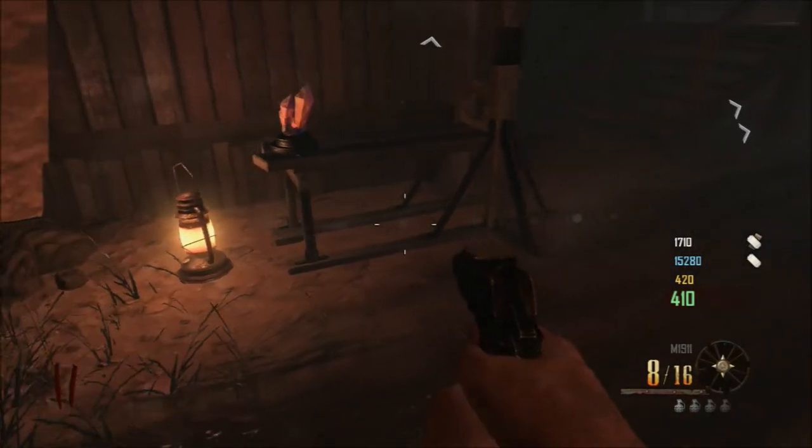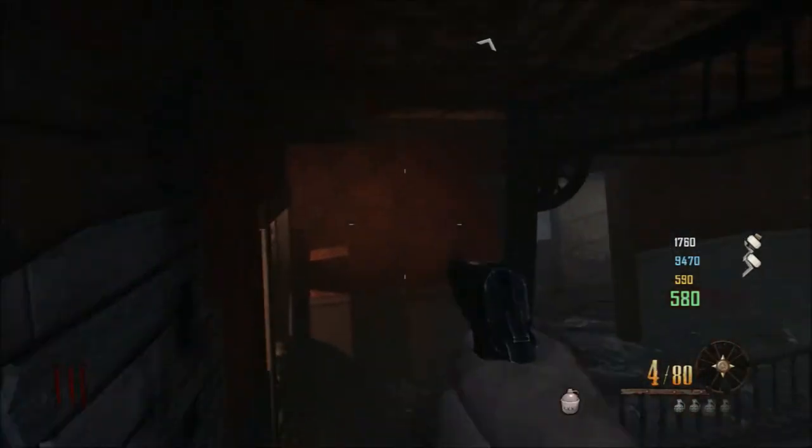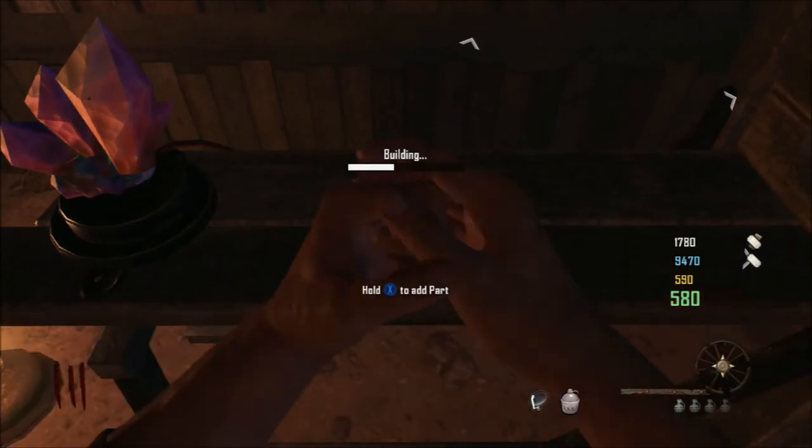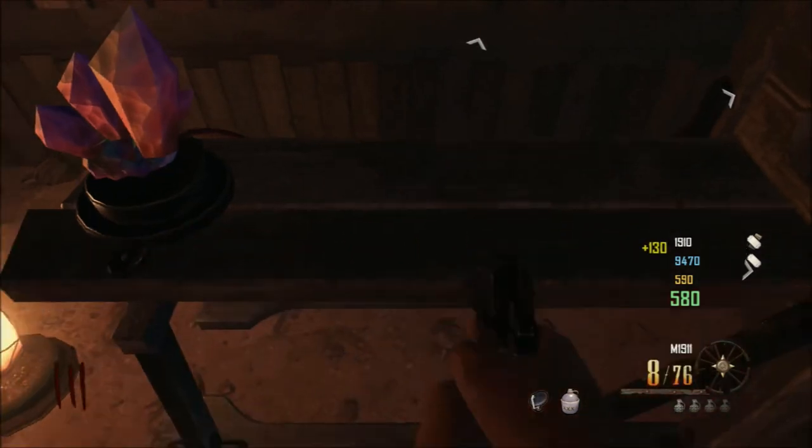You're going to want to look for the next part inside the saloon. When you're in the saloon, go upstairs onto the balcony, pick up the little satellite dish, and throw it onto the gallows. And now you have just started the Richtofen portion of the Easter Egg.